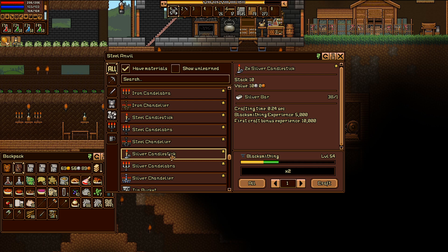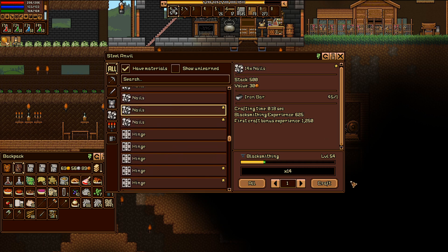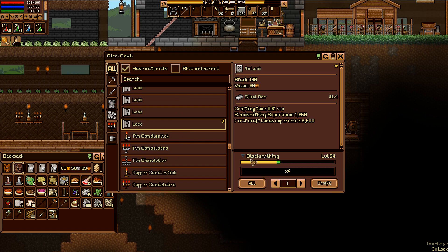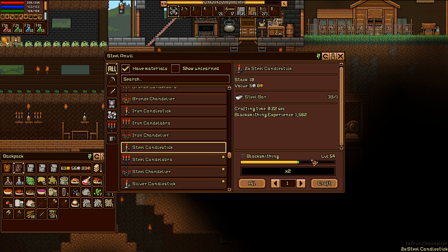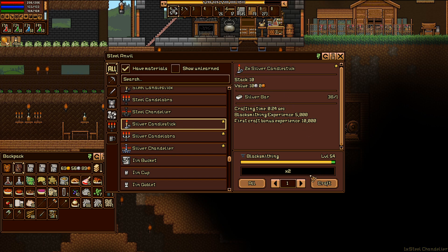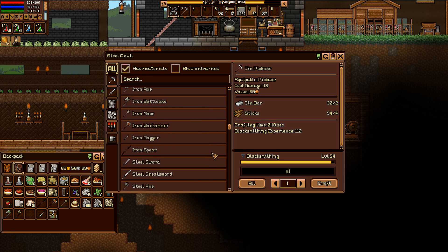I can make stuff out of silver now — silver chandelier or silver candlestick. Let me see if that's worth it. Iron nails, steel nails... iron candlestick — that's worth four silver and you get two, so eight silver for one iron bar. That's worth it! The steel one is probably worth it too — five silver. Oh yeah, that's actually still worth it — that's what you use the rest of your steel on. Candlesticks! Silver one's worth ten silver. How much is a silver bar worth? Five silver — worth less than steel. Mildly surprising.